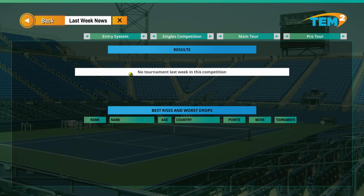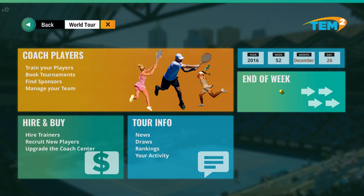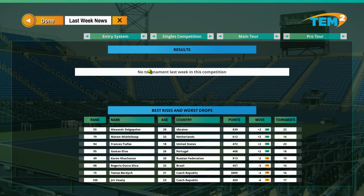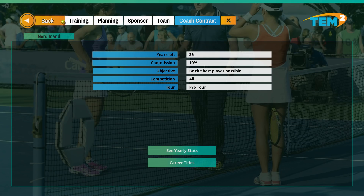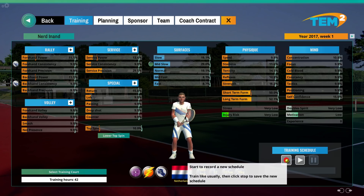Ironically this button exits the game, which seems odd to have on every single menu. Tour Info - latest news, no news. End week - let's do it. That was quick. Last week's news: rises and drops in form. Okay, did anything happen? I don't know if anything happened at all.